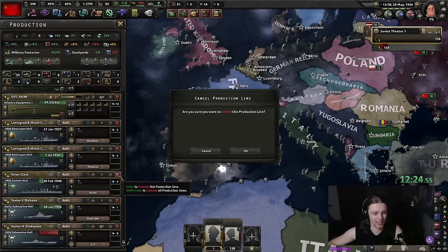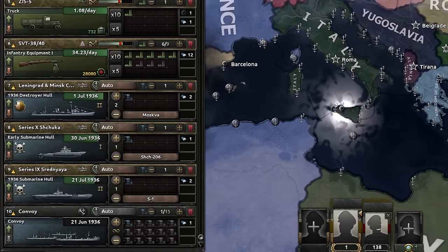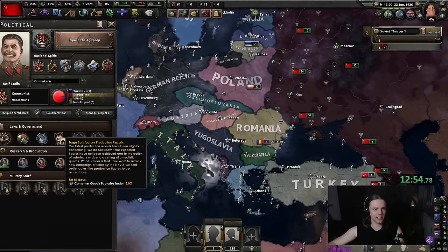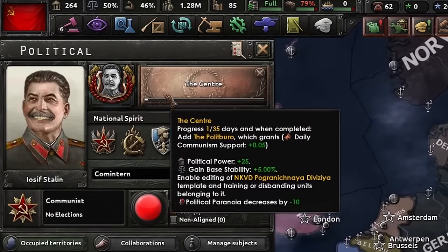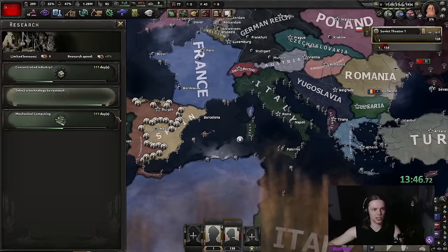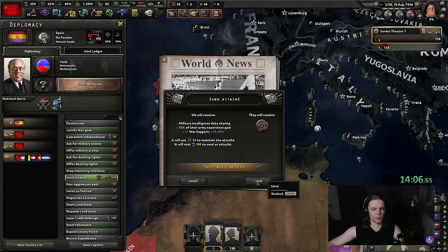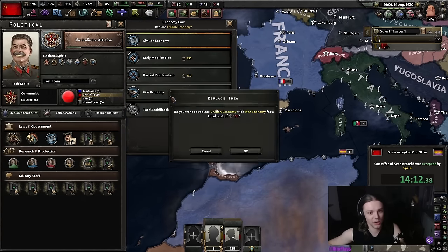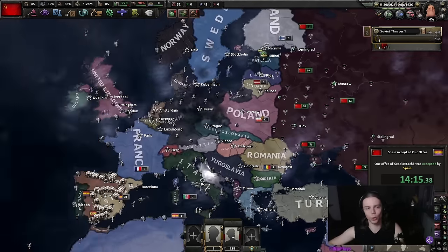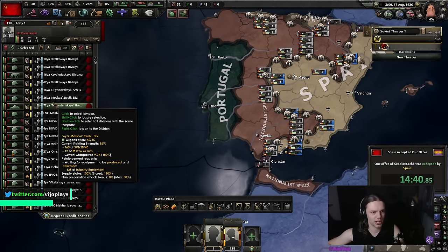I'm just gonna finish these few submarines but realistically we're never gonna use them. Now we can start forging some satisfactory production reports, and with that we can finally say hello to Stalin — join him in the center. We're gonna improve relations with Republican Spain, and since I waited 30 days I can pump those 30 days into construction too. We can send an attaché which gives us 10 war support, allowing us to get war economy in 1936 without going to war. I'll also do the high yield focus now.